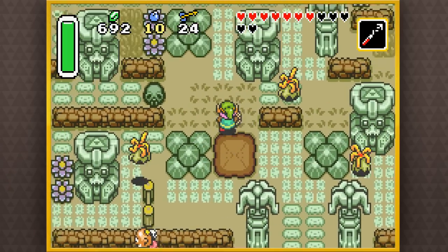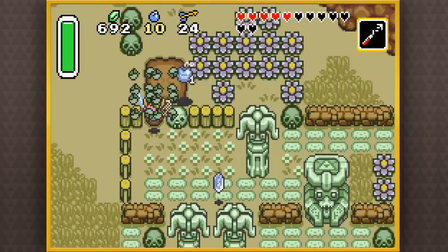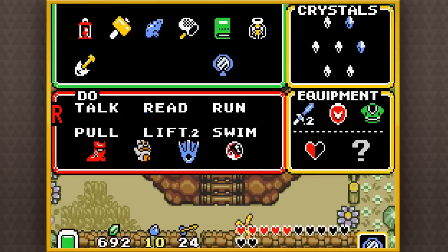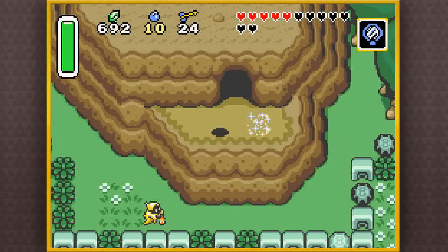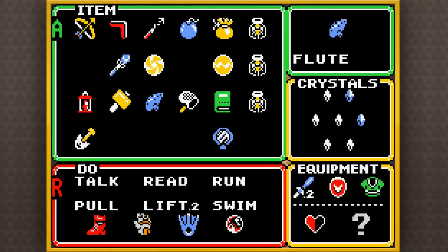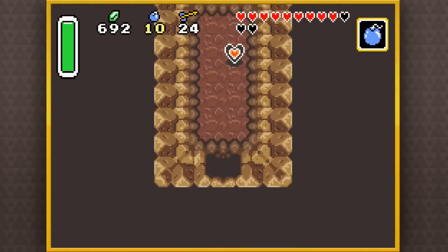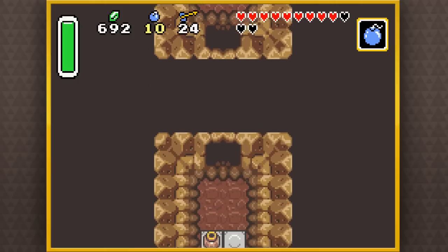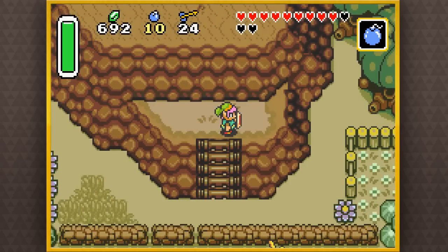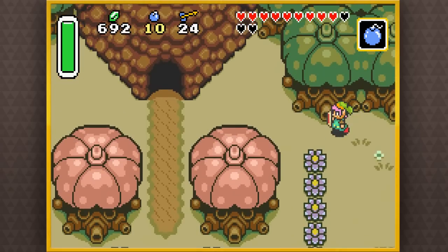Right now we're by the sanctuary. And believe it or not, there is a piece of heart here. Go ahead and maneuver your way around until you make it to that area. We're going to Kakariko Village just after collecting this piece of heart. What we want to do is use the magic mirror in a certain spot, and now we can access an area we couldn't access before in the light world. I'm going to use a bomb. And look at that — another piece of heart! One more piece for a new heart container, and hopefully we'll be getting that in this episode as well.